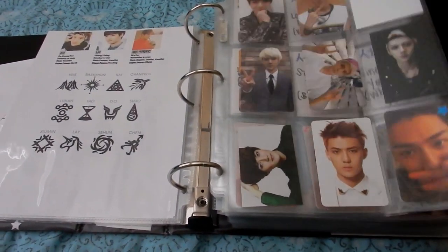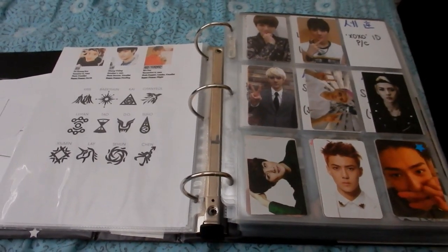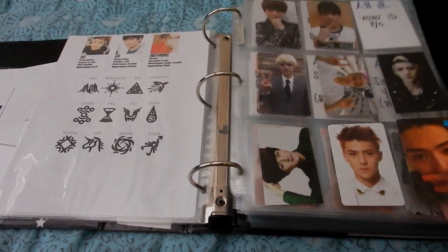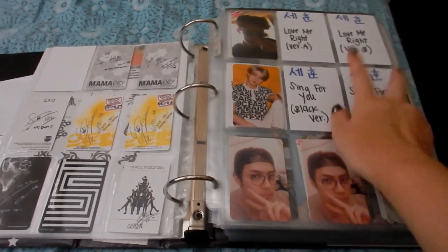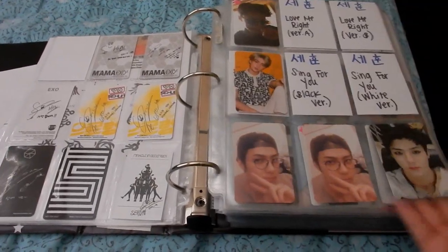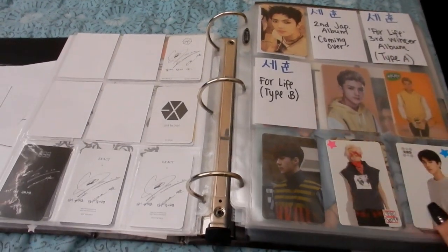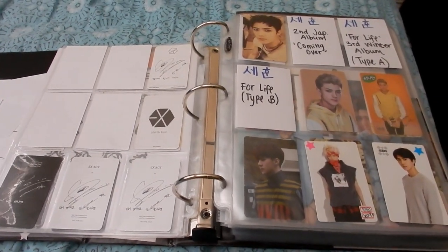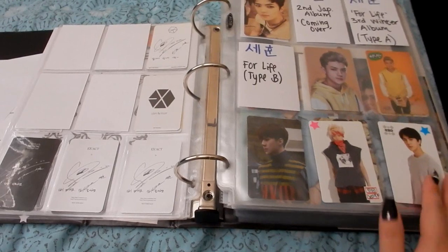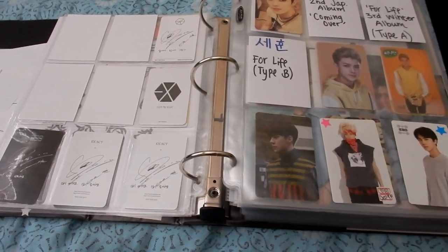My first bias in EXO is Sehun. I'm still missing his XOXO photocard — I'll link everything at the bottom for all the PCs I have and PCs I'm missing. I'm missing his Love Me Right version A and B, his Thunder for You both versions, his Coming Over, and I'm still missing his For Life both versions. I haven't got the Coco Pop yet, just the War repackage.